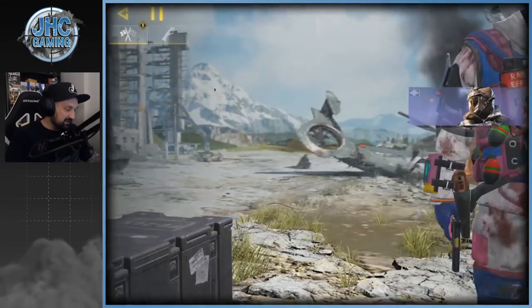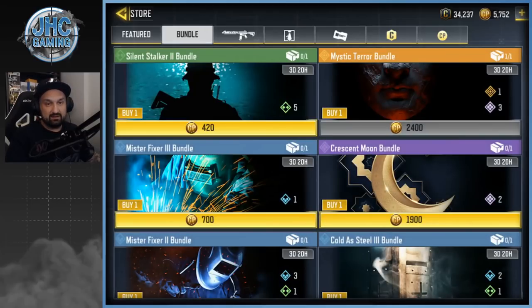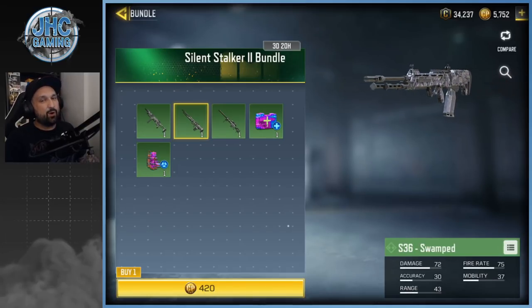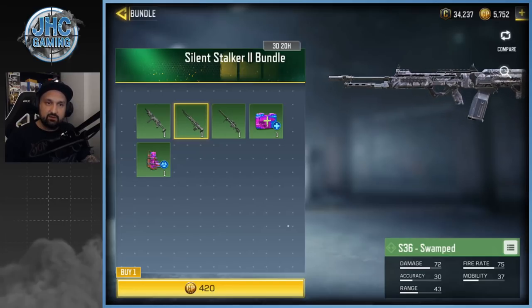Let's check out the shop — I want to show you something. If you guys have bundles, they added one last night as I'm recording this. Check it out — top left corner, it's a green rarity bundle called Silent Stalker 2 and it's 420 COD Points. I wouldn't even pay half of that. Even if they do a super crazy 50% off sale, I wouldn't click that — 400 COD Points for three green skins and some operator stuff.